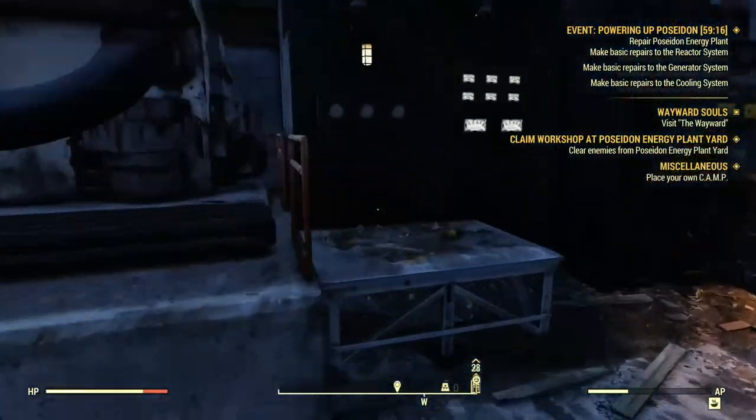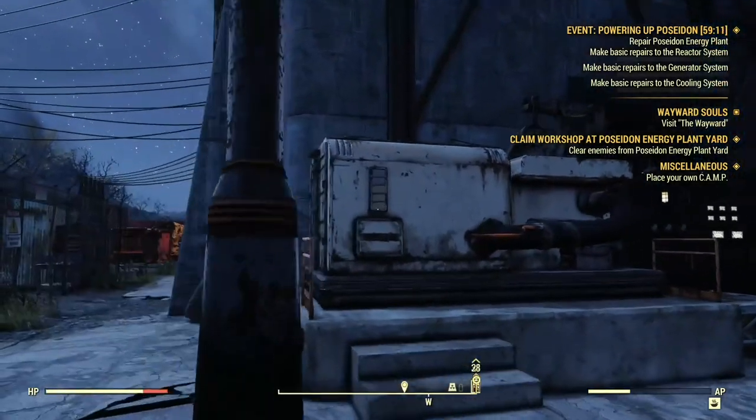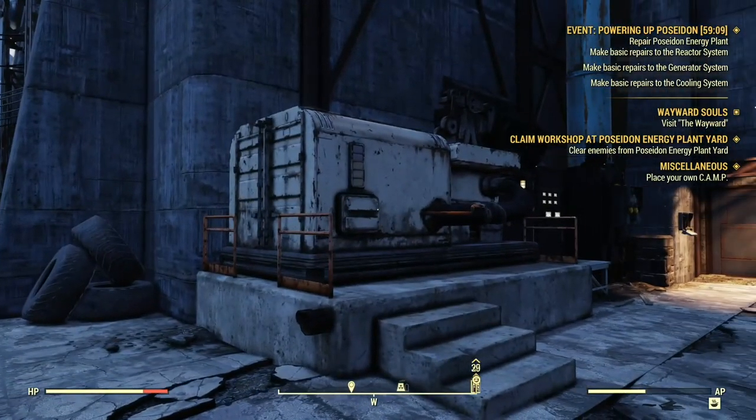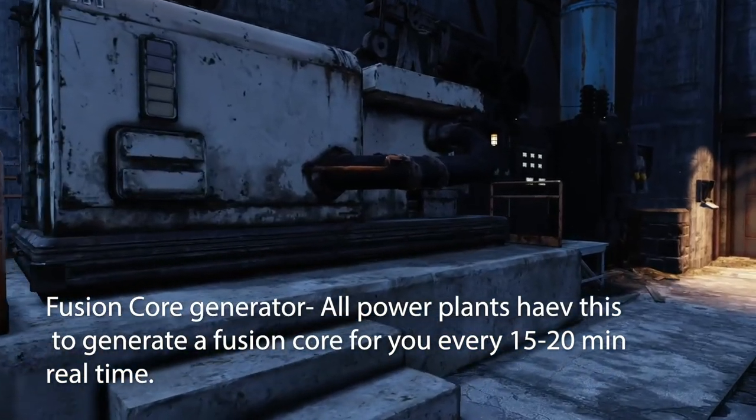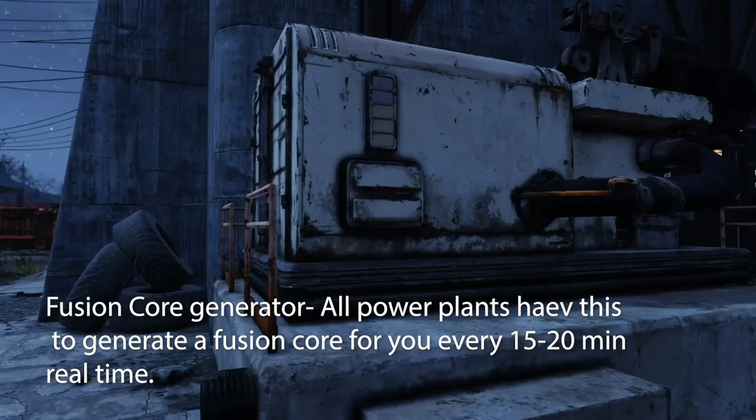Right here is a fusion core used for power armor. To charge your fusion cores or get a new one, you use a fusion core generator. This is really great because when you get to later in the game, fusion cores are great for power armor.